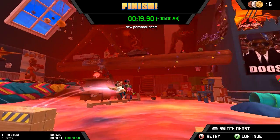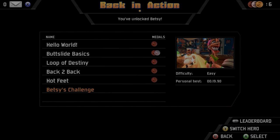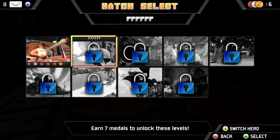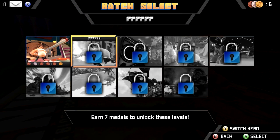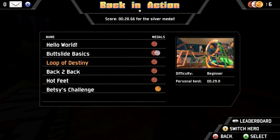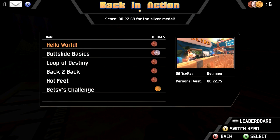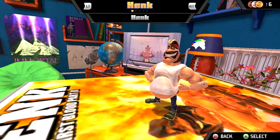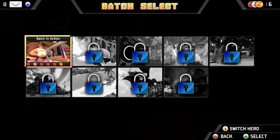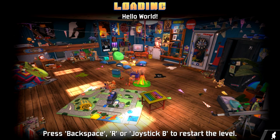Boom — we unlock Betsy! You can see some Steam achievements in the bottom corner. We now have a new character unlocked. Let's continue on — I think that means we completed this first world. We've earned seven medals: one, two, three, four, five, six, seven. Maybe I need a silver in another level to progress.